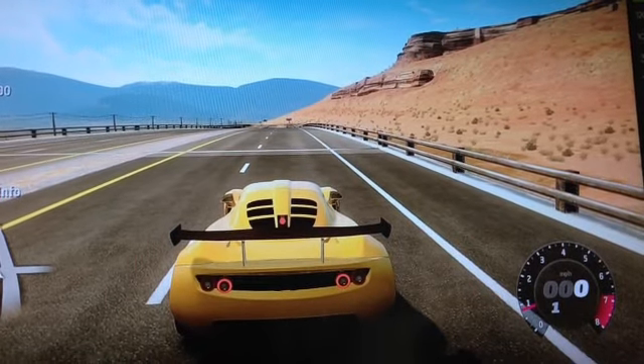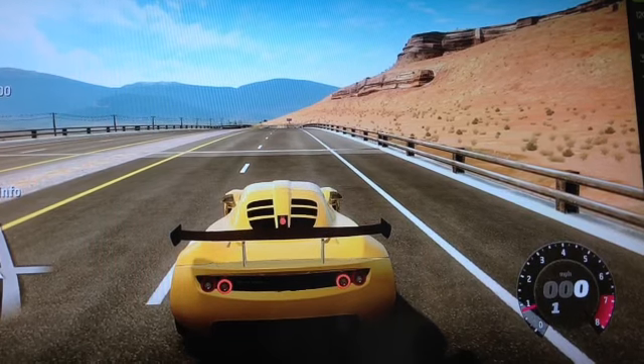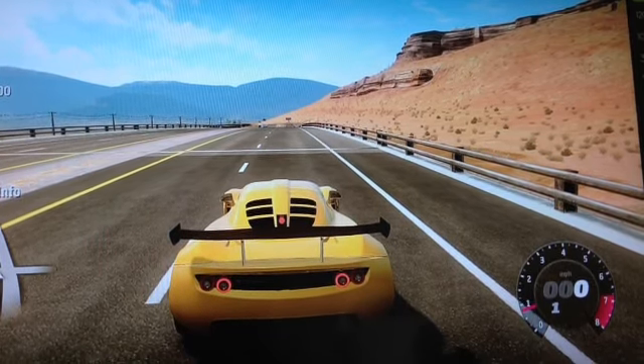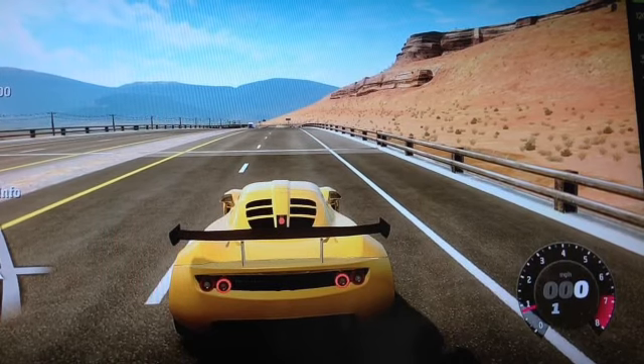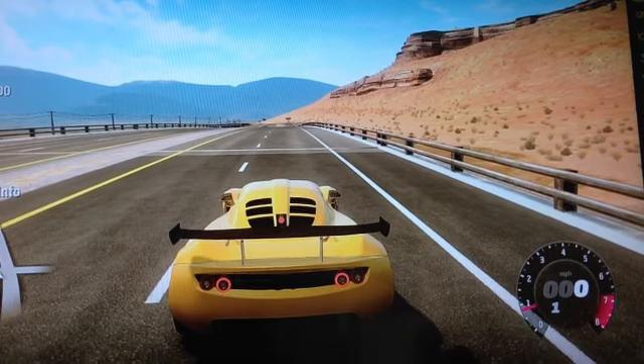Okay, here we are. I did go back to the auto store — not the real one, but the game one. The Hennessey Venom GT is right in front of you. It's a million — pounds, dollars, credits, pesos, euros — whatever you want to call them. I like to call them coins.